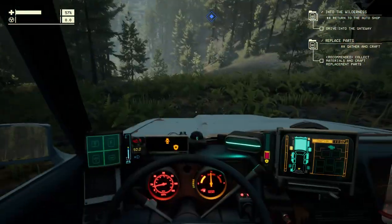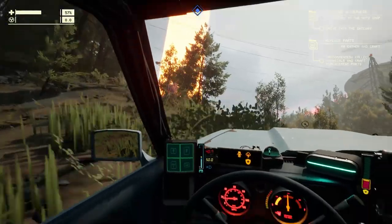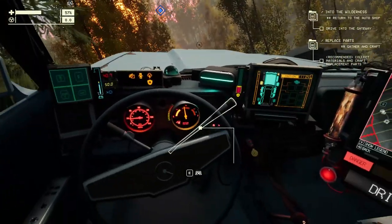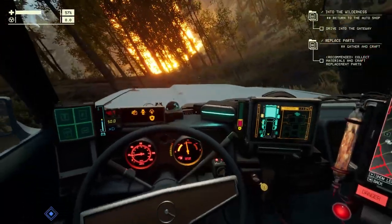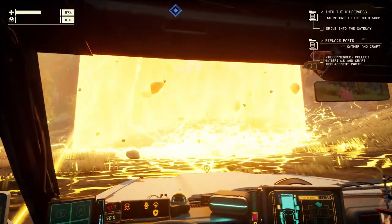After you reach the linked gateway location, drive into the center of the orange beam of light to be instantly teleported back to the auto shop. Congratulations — you've completed your first run and first mission in Pacific Drive! Now it's time to see what all of those collected resources can do for you.